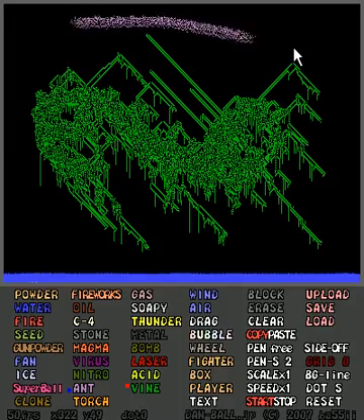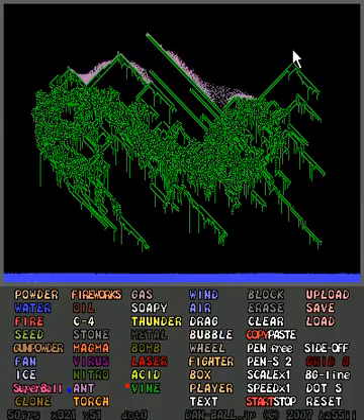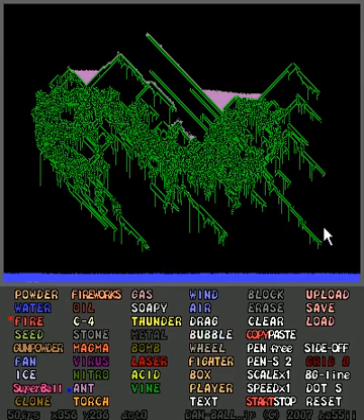Let's do one more little drop of ants on the top, see if that has any effect. It doesn't. Well that's fine, because they're all going to die now anyway. We're going to take one little bit of fire and light the plant on fire in this corner.